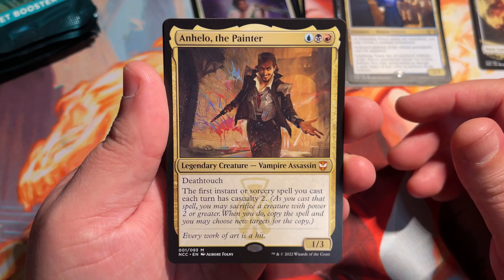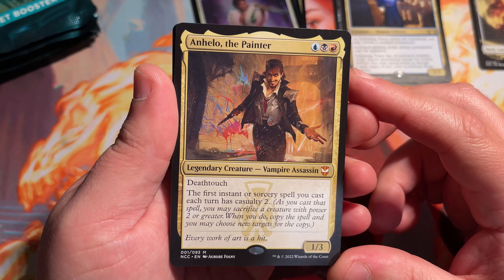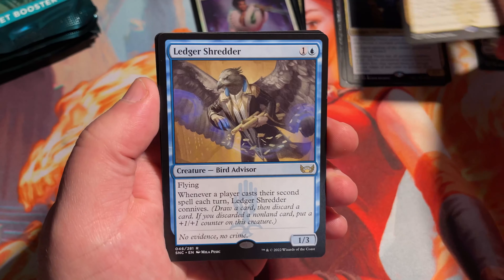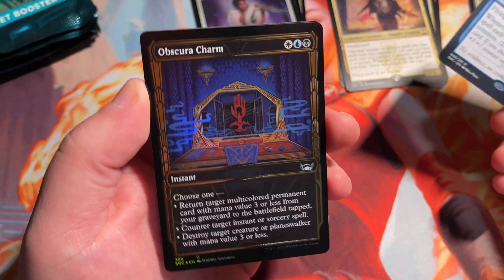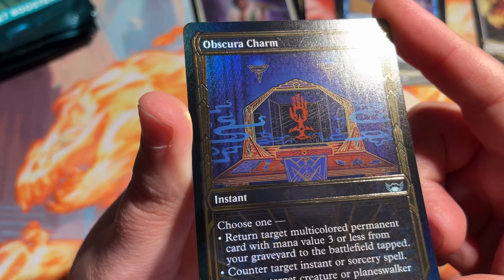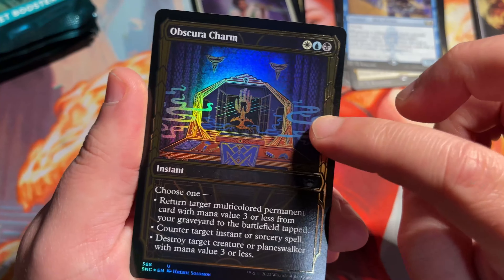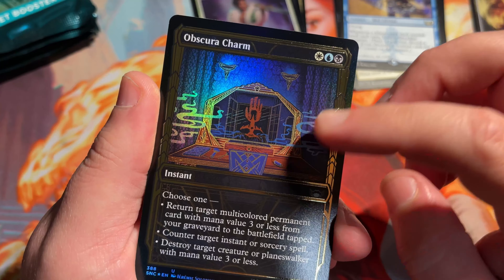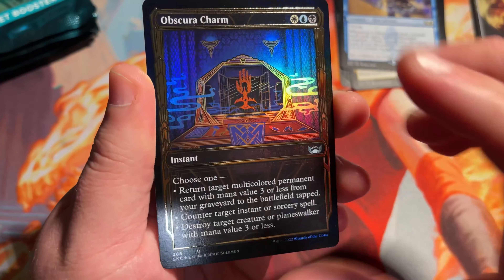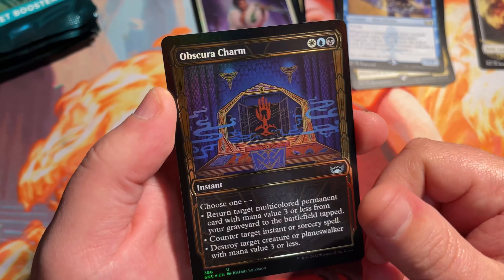The first instant or sorcery spell you cast each turn has Casualty 2 — meaning you can sacrifice a creature with power 2 or greater and get to copy that spell. So pretty good. Ledger Shredder is our rare here in the pack. And our foil — speaking of Gilded Foils — these honestly are so gorgeous. The camera does not do these cards justice at all. They're a little bit textured; if you rub your finger over it you can feel it's slightly raised. These are beautiful — I think these are going to be very highly sought after foils and cards. Absolutely gorgeous.